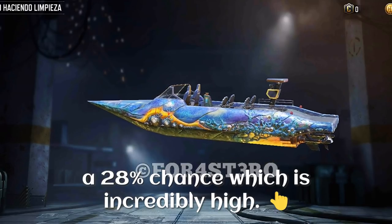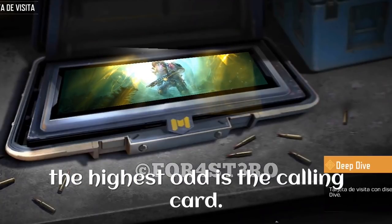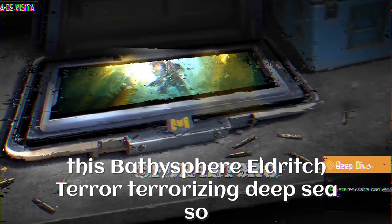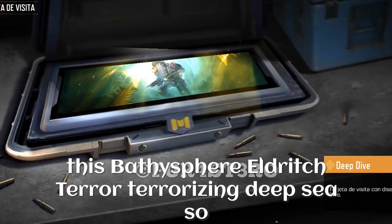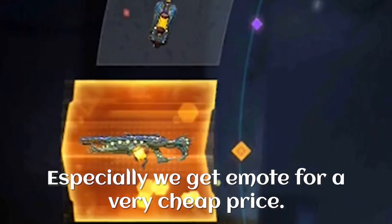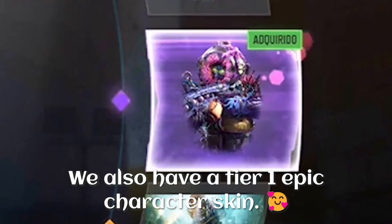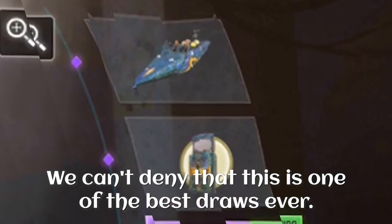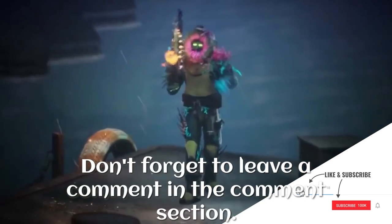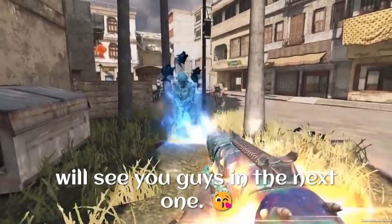The final item with the highest odds is the calling card. Although it has very high odds, I really like it because it looks like a picture taken underwater showing sunlight, with the Bathysphere Eldritch Terror terrorizing the deep sea — scary as well as beautiful. Overall, I think this draw is really good. We get an emote for a very cheap price, the very first ballistic shield epic skin, and a tier 1 epic character skin — this is one of the best draws ever. Tell me how many spins you're going to try and what items you are most excited about. Leave a comment, like, subscribe, and click the bell icon.